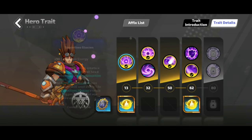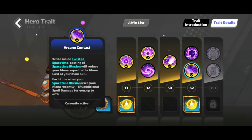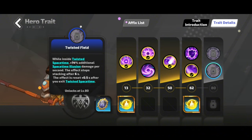For the hero trait, we have Field Effect — it gives 20% additional cast speed and spell damage from Space Time Illusion while inside the twisted space time. That's why we walk using Path of Flames, to stay within the field effect. We also have Arcane Contact — while inside, it reduces mana based on your main skill, and each time your Space Time Illusion uses mana, it adds 8% additional spell damage, stacking up to 40%.